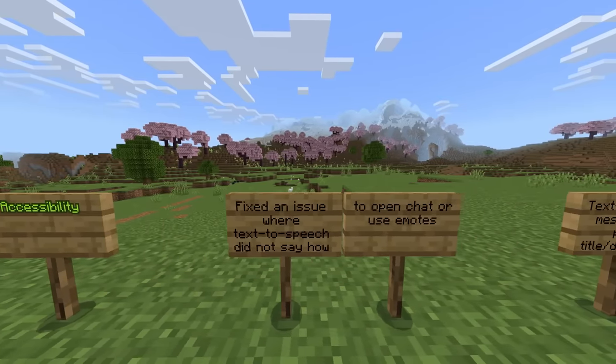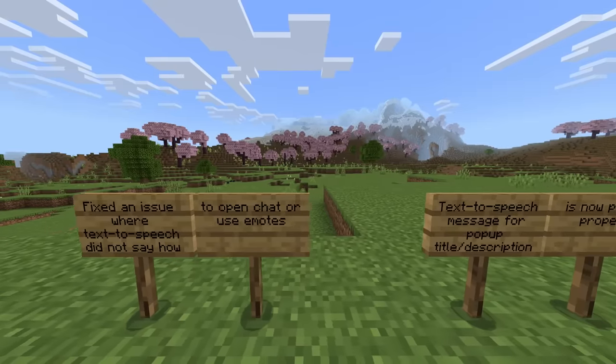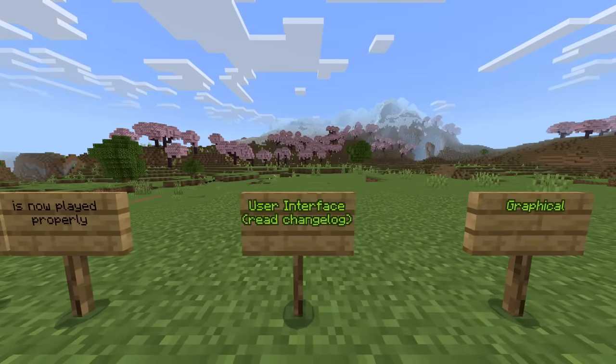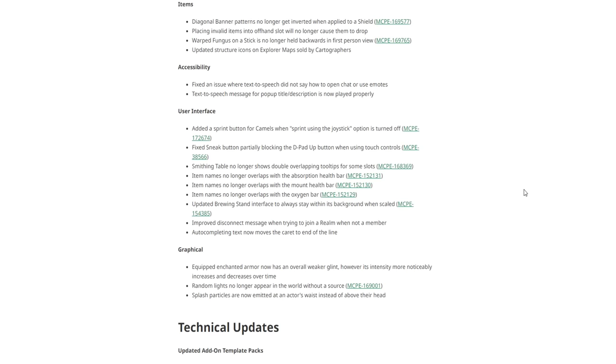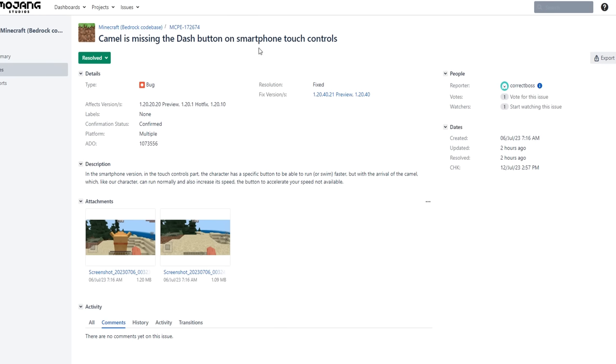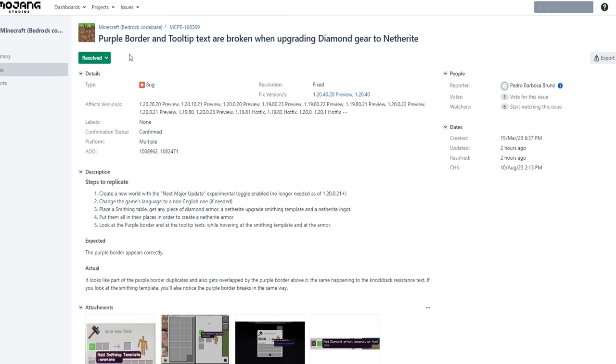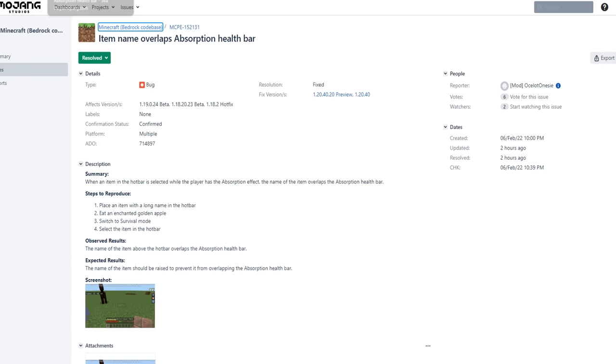Accessibility changes: fixed an issue where text to speech did not say how to open chats or use emotes. Text to speech message for pop-up title and description is now played properly. User interface changes include: the camel missing the dash button on smartphones has been fixed. The D-pad touch controls not being calibrated properly for up and down — a long time bug — is now fixed. Purple border and tooltip text broken when upgrading diamond gear has also been fixed.